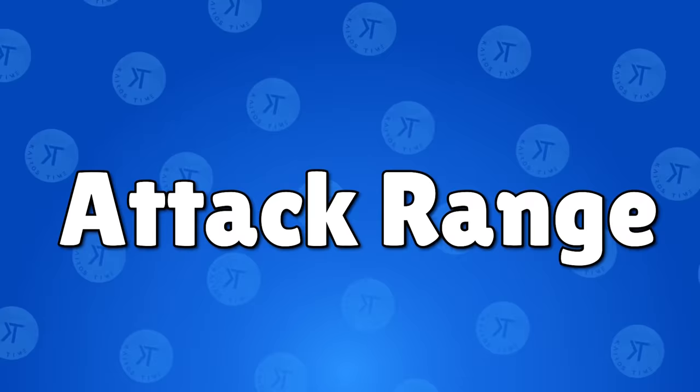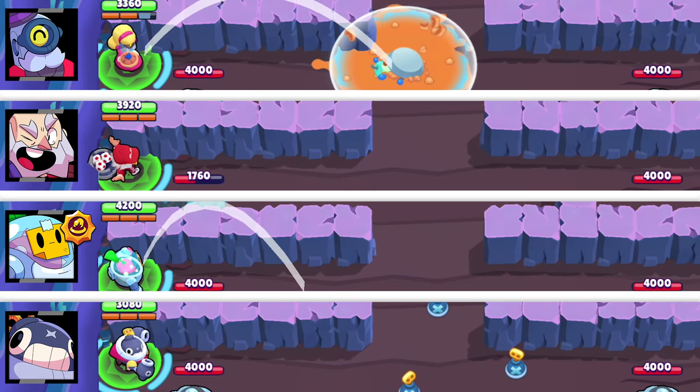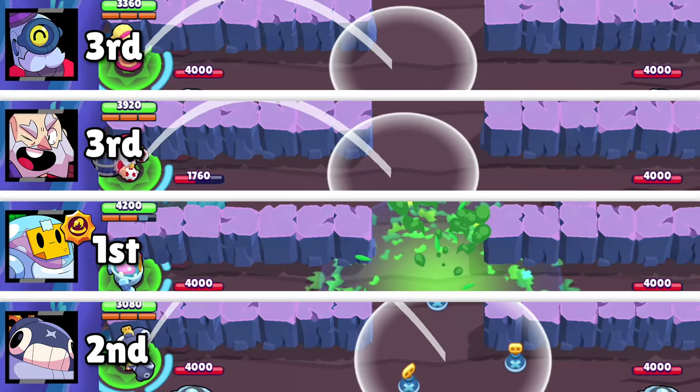The attack range test. The only brawler that gets special help is Sprout with its Overgrowth star power. Barley and Dynamike tie for third place with a 9-tile range. Tick gets second with an 11-tile range, and Sprout barely takes first place with an 11 and one-third tile range.